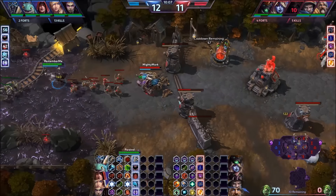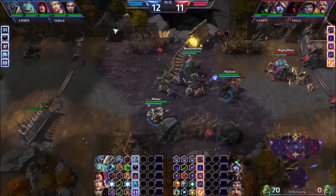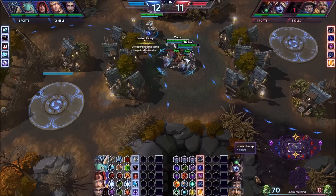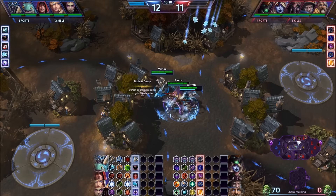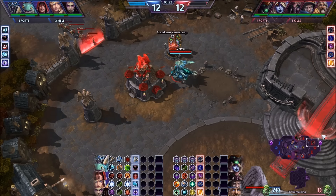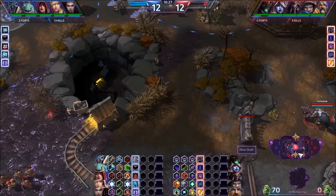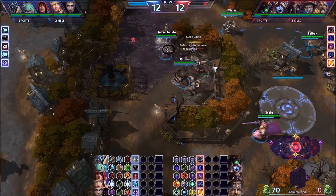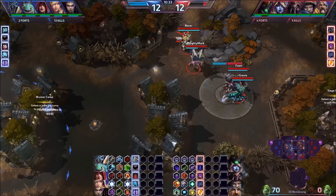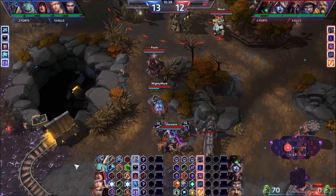We should just give this up if they push for it — they have all five and all at full health. It looks like they're going to go for mid. They're going to get the mid camp again. Nothing we can do about it. Zagara is up now but still getting back to the fight. So they grab mid — we have to deal with that quickly. Looks like they're going to grab this camp as well. The XP is pretty close still — not a huge difference.